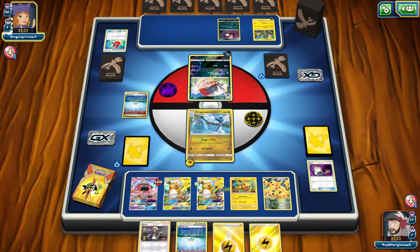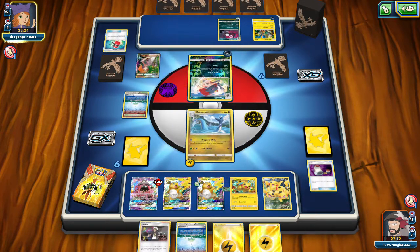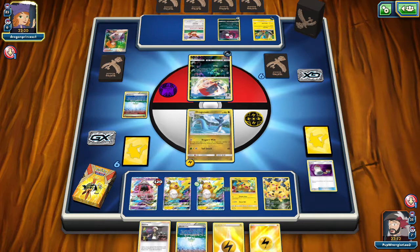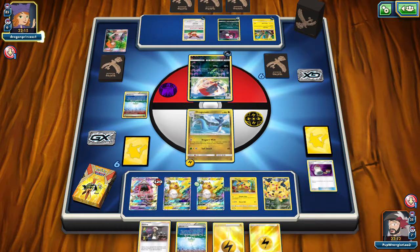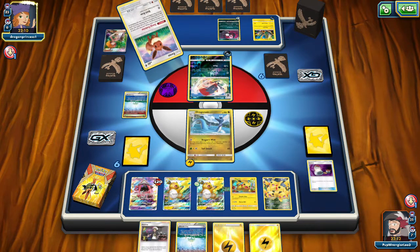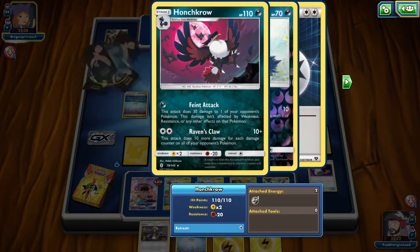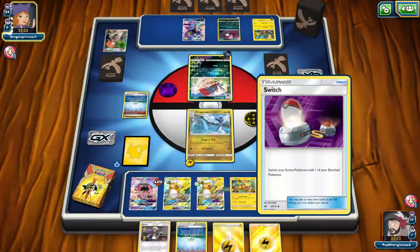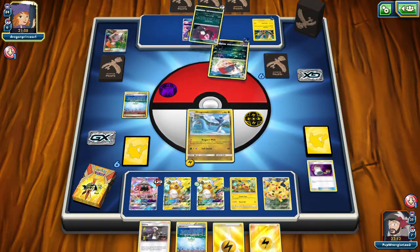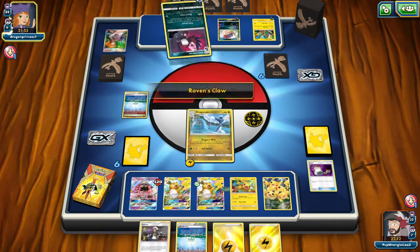She's probably debating on taking two prizes here or switching out into Honchkrow and starting to hit everything for 120 damage. We want Eevee to get the Umbreon. This is spread and then dead? I don't know. If you guys don't know what Honchkrow does — Raven's Claw does 10 more damage for each damage counter on your opponent's Pokemon. So in the late game it's a good sweeper for a double-color synergy. It wasn't that hard for them to set up.